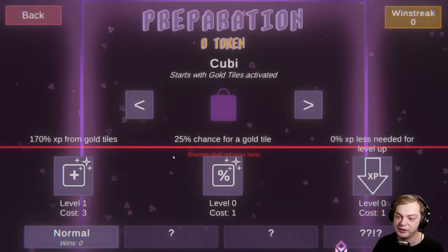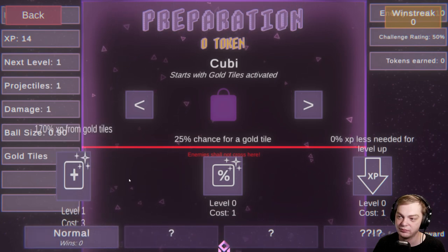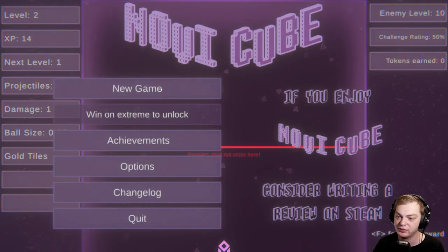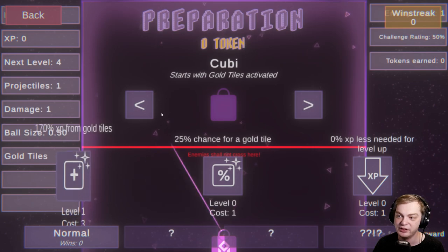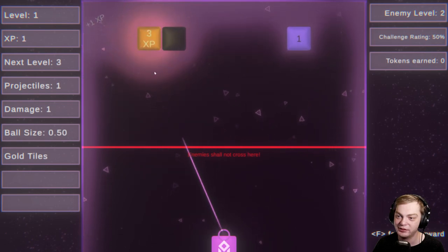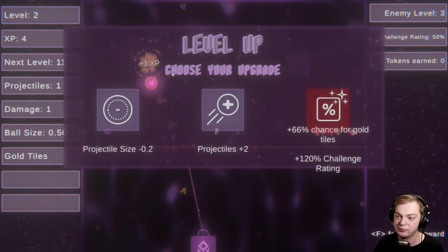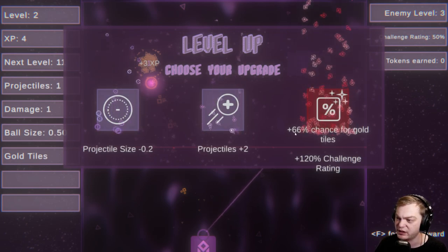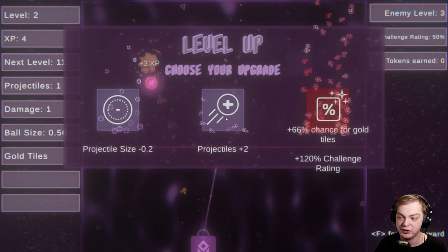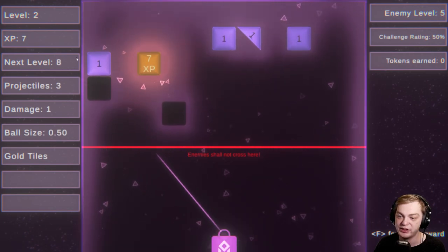I lost. Whatever. Back. Is it glitched? It was showing that menu. Three times XP! Oh, what's this — 66 percent chance for gold tiles?